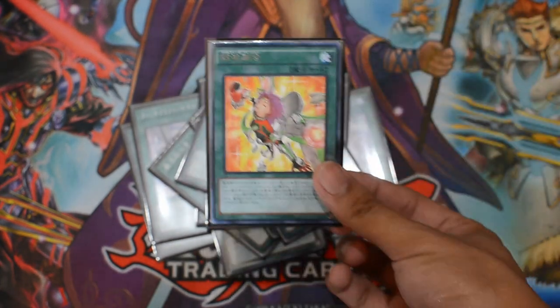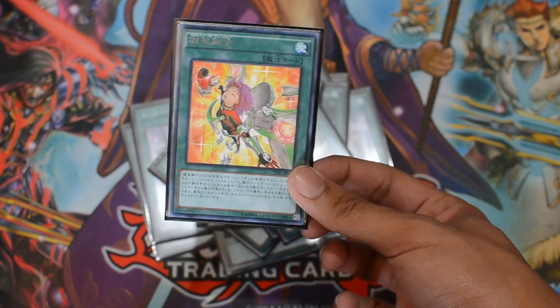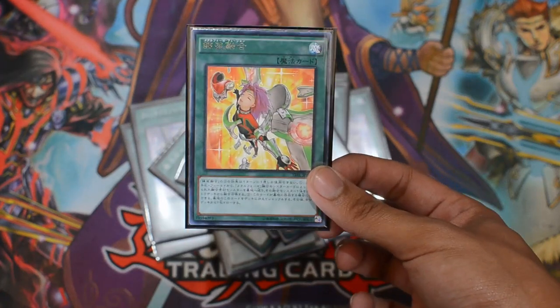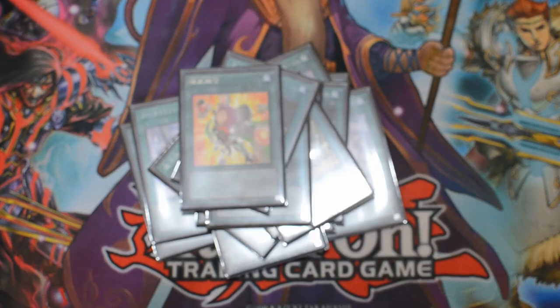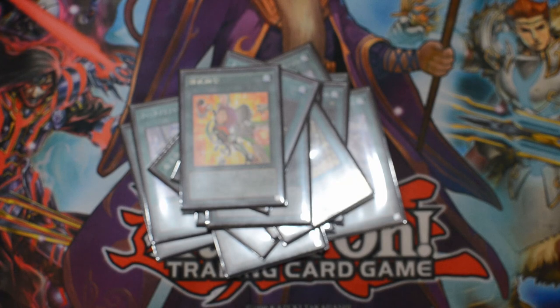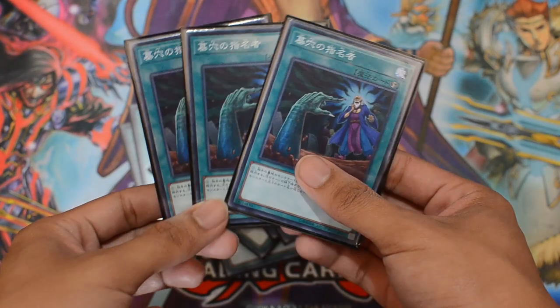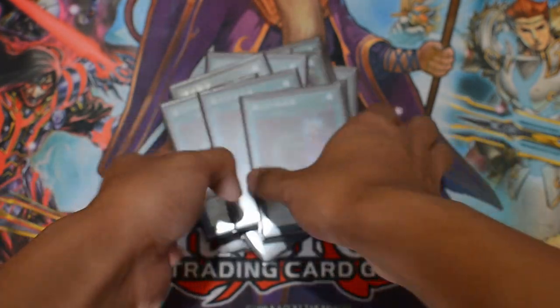I run one Metal Force Fusion — when it's discarded and sent to the graveyard, you can activate its graveyard effect to shuffle it back into the deck and draw one card. You discard it using one of your Witchcraft effects. I also run three Called by the Grave, and that's it for the spell cards.